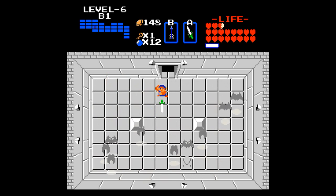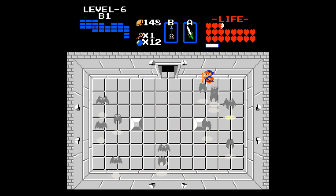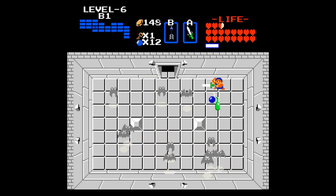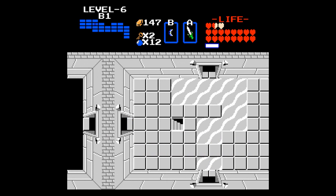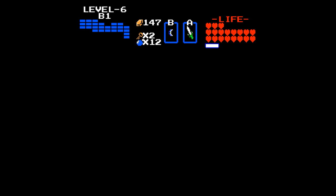Unfortunately, the bat robes' keys don't drop any hearts — they drop magic. Just slowly whittle down these bat robes. And again, if you ever need refills, always go to that room.